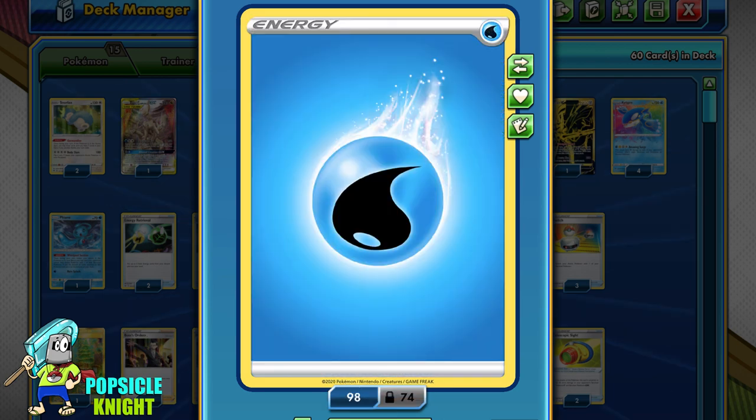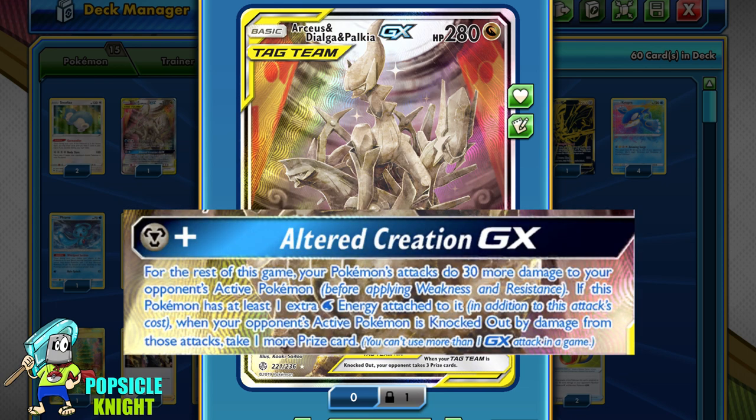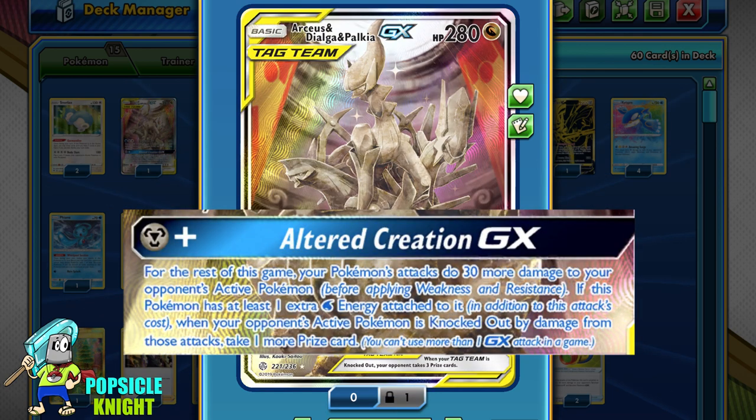After attaching energy onto Zacian V or using Metal Saucer to attach onto your Metal Pokemon, you can use Energy Switch to help energize Kyogre. Kyogre also requires Water Energy, so with the combination of Metal and Water Energy, this can only mean Arceus, Dialga, and Palkia Tag Team — or ADP. One of the most powerful GX attacks in the game is Altered Creation GX. For one Metal Energy, all of your Pokemon's attacks are increased by 30 for the rest of the game. Adding Water means you take an extra prize card each time you knock out your opponent's active by damage from an attack.